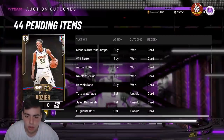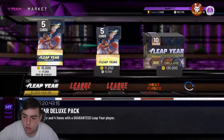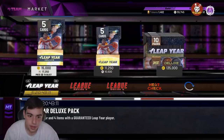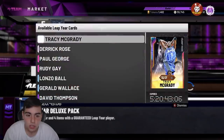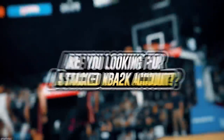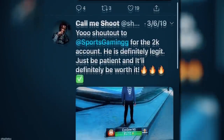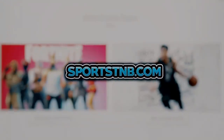We're gonna go over the market, some investments, and what you guys should be doing. Some cards did rise — a lot of cards that were cheap later did rise a lot. These packs are still in the market for about six days, so take advantage of that and be on the market trying to snipe. Also, if you're looking to buy a stacked NBA 2K account with max badges and more, visit sportstmb.com — he's been in the community for years and has hundreds of reviews.